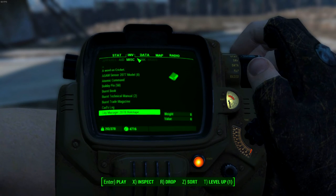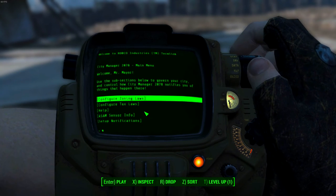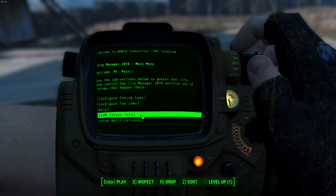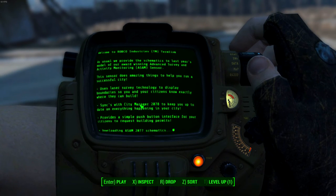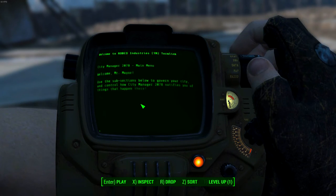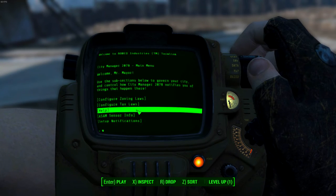Once you find it, you can go to your MISC and you will find the City Manager 278 holotape. You can load it up — this will basically allow you to use the mod. Next, you want to hit ASAM sensor info, which allows you to build ASAM sensors.